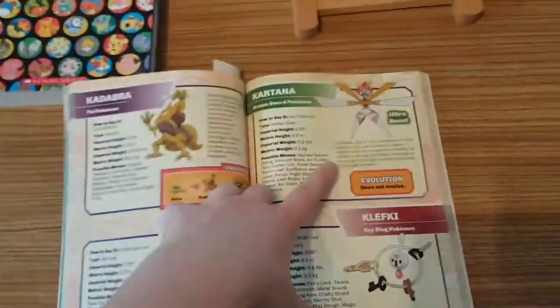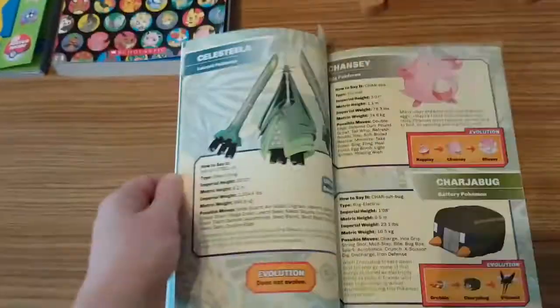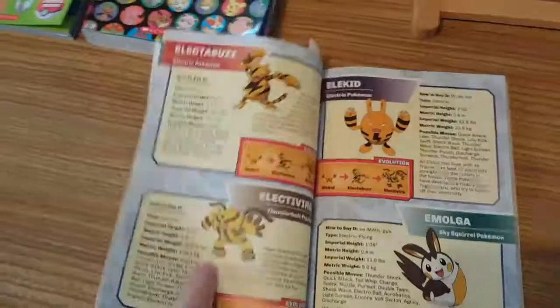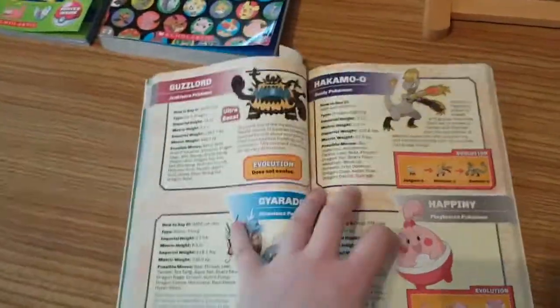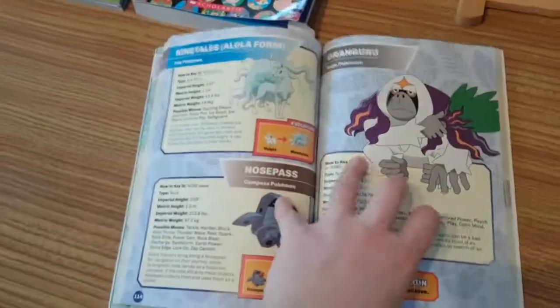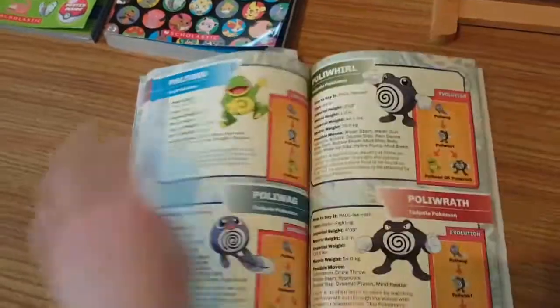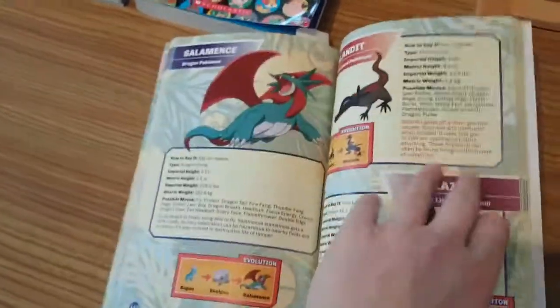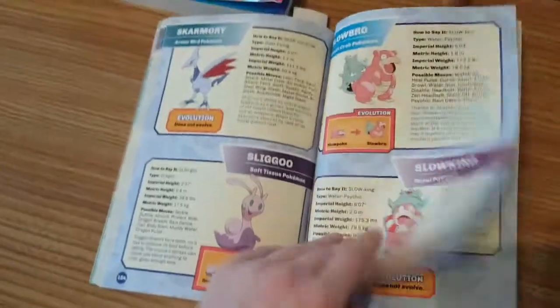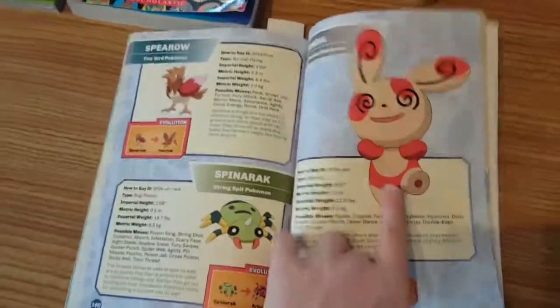The book also has the Ultra Beasts in here. For those of you who don't know what Ultra Beasts are, I suggest you complete the game and check out the Ultra Beast quest at the end of the main story in Pokemon Sun and Moon. Look - Nosepass! I finally got one of those. I have about 14 Pokemon left to get and then I would have completed this Pokedex, so I'm very excited.